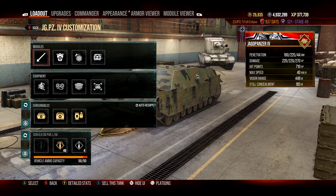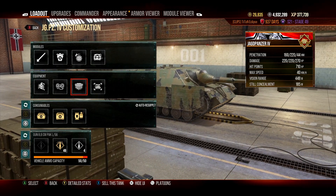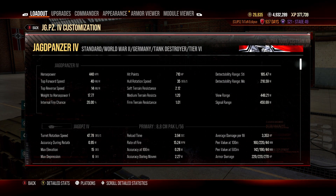The damage this thing can deal in a single minute, and the fact that it just doesn't get detected. It has 185 meters of concealment, 450 meters of view range the way we've set it up, and 3,353 damage per minute as a tier 6 TD.